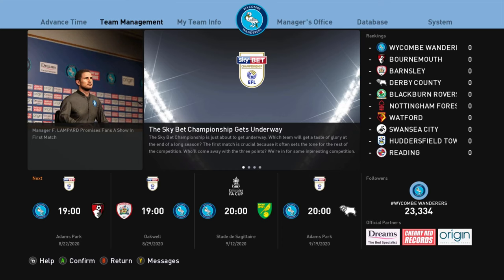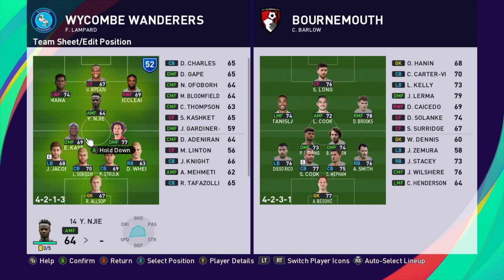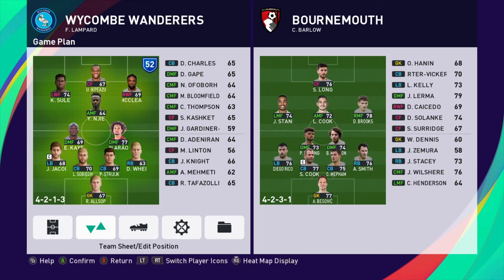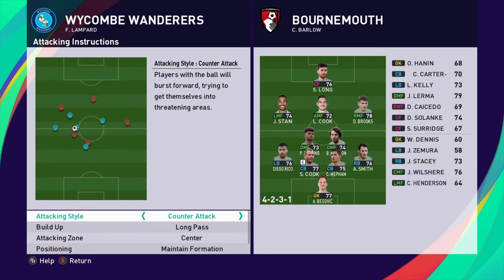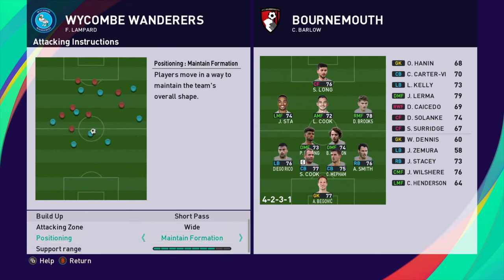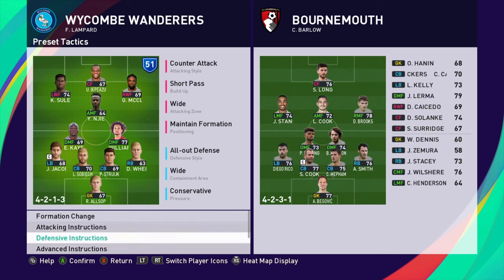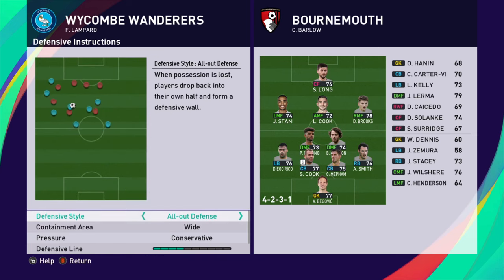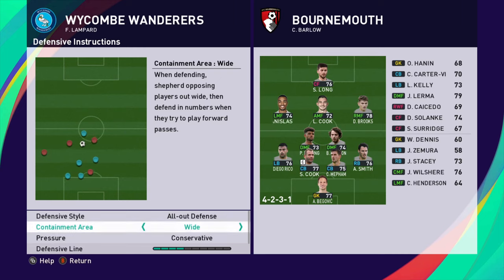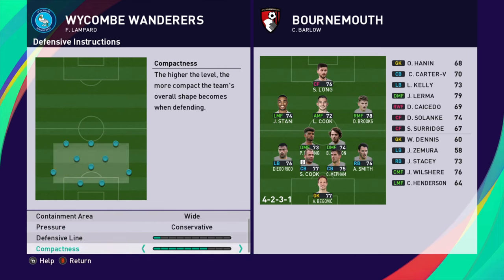Alright guys, let's get right into it. I've got Bournemouth coming up, and the formation needs a little changing. I'm going to set my attacking instructions to counter, short pass, wide. I'll maintain the formation and set my support range to 7 out of 10. On defense, I'm going all out defense, containment area wide to push them wide, going conservative on the pressure, with a really deep defensive line and compactness of about 7 out of 10.